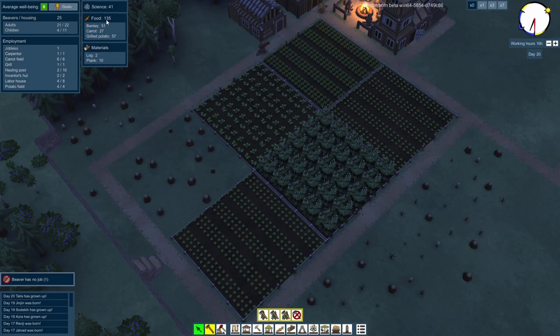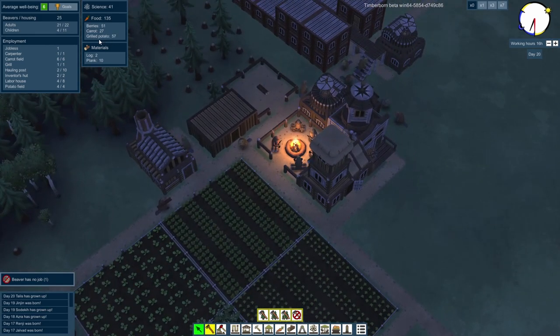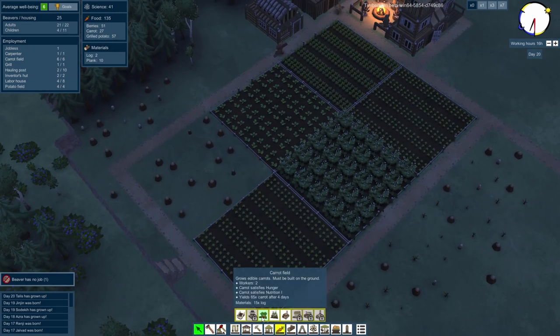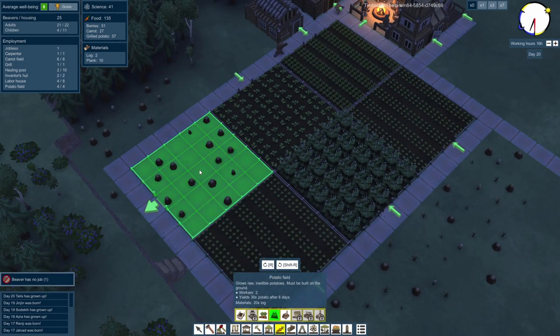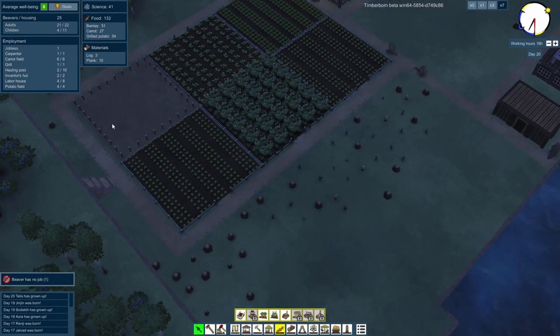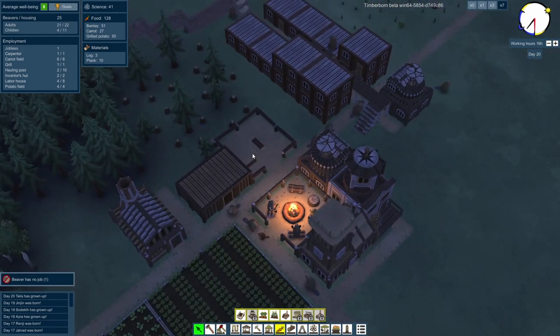We're looking all right now — 135 food: 51 berries, 27 carrots, 57 grilled potatoes. That'll keep them going for absolutely ages. So let's get in another potato field — just drop that in, put the entrance up that way. So they'll quickly get that done. Actually, will they? Maybe not, because there's not enough logs.